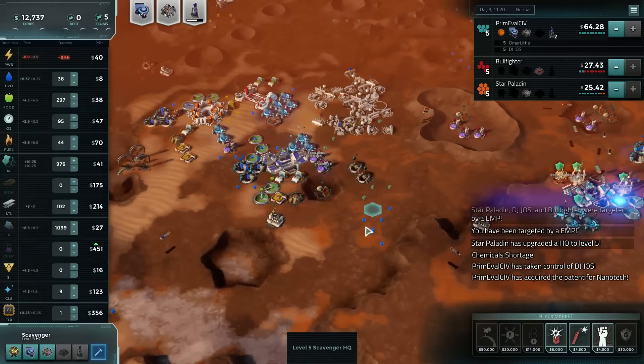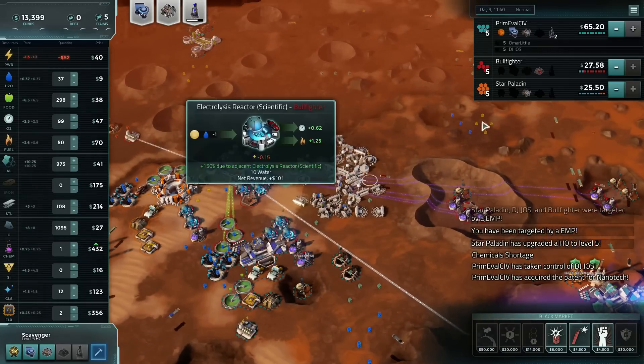Let's buy up DJ now. We own all of ourselves. Star Paladin is going to be the next easiest buy. But who's scarier? Bullfighter.